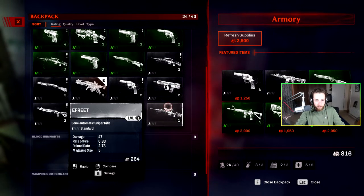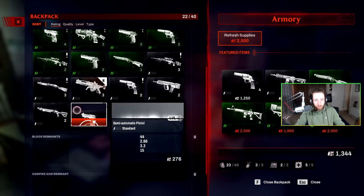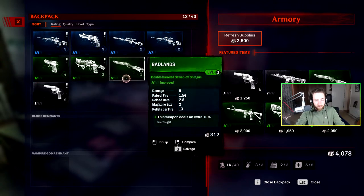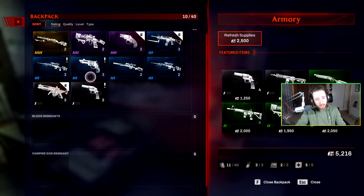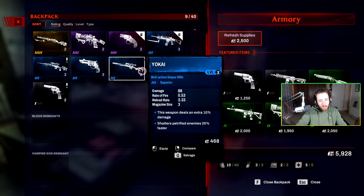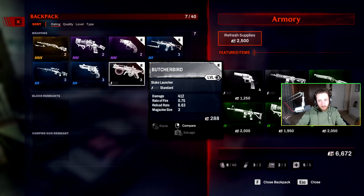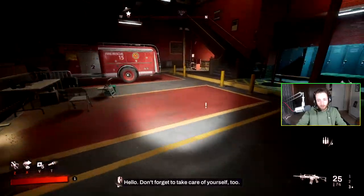I'll salvage most of these — the game calls it salvage rather than sell, which confused me at first. I want to keep my stake launcher at least. Getting rid of weapons I'm not going to use — I don't know why games insist on giving you 20 different weapons. Sorting through what I actually use. Okay, those are all the weapons I'll keep. So what's going on in the wonderful world of Redfall — what do I have to do now?